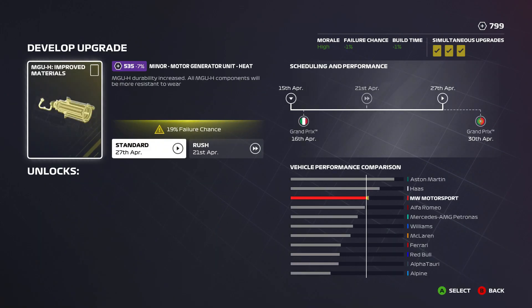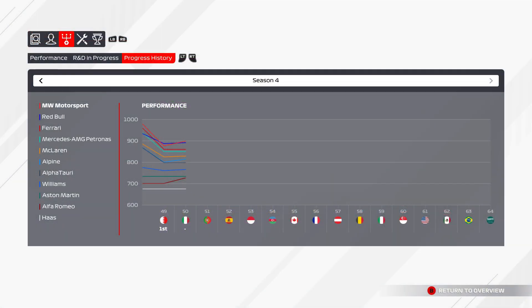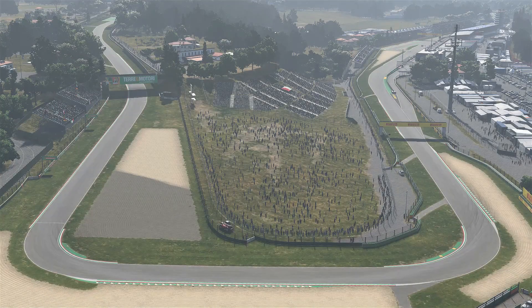We also have enough to do the MGUH upgrade, which should come in for Portugal as well. Heading to the weekend, Haas are continuing their trend of no upgrades, but them and Aston Martin have done pretty well in the reg change, all things considered. We expect Red Bull to be the best on paper, though how well that translates to the track, we'll have to find out once we're out there.